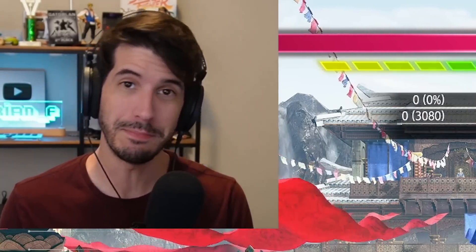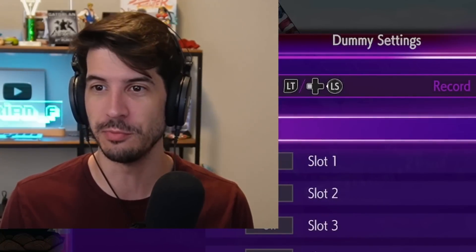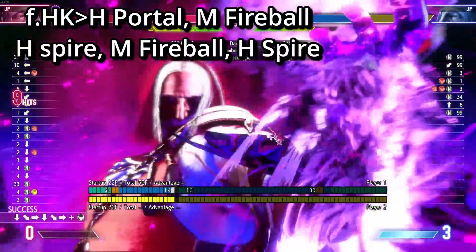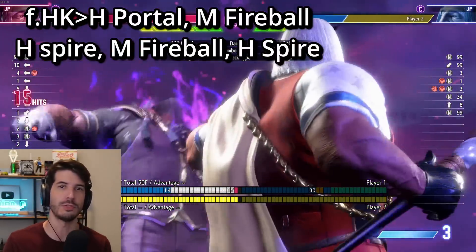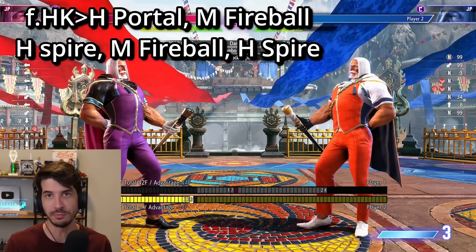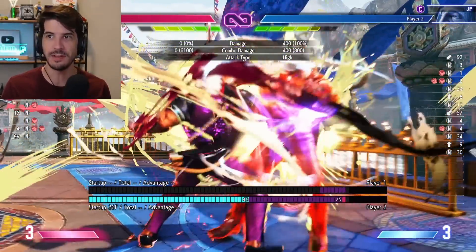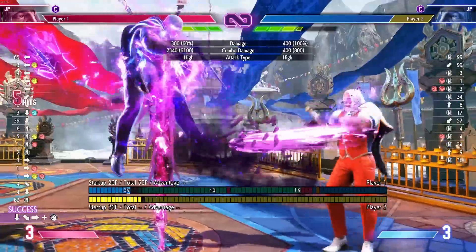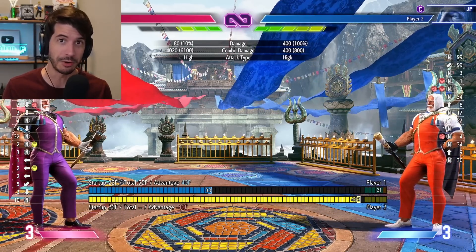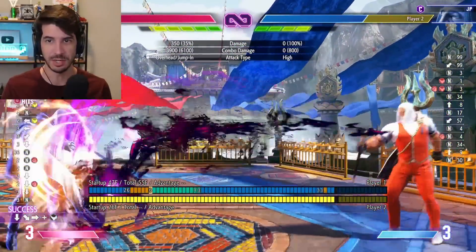Here's a big one — when you get a big punish. If the opponent goes for a command grab and you counter it, or they go for something like a DI or a really punishable special move, here's what you want to do: 4,100 damage before the super. Very similar to the throw punish, but instead of starting with stand MK, you do towards heavy kick canceled into the heavy portal, then medium kick fireball, heavy spire, medium kick fireball, heavy spire loop. It's 4,100 damage. Even if you spend a ton of meter on a counter DI with a super-optimized punish — that does 4,020 and takes way more meter. The optimal thing is to counter DIs with OD Amnesia — that is JP's best punish for it.